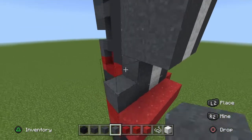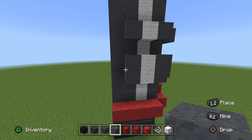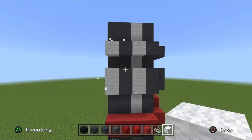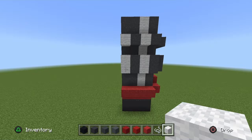Get your gray powder and go all the way up on this next row. Then get your white wool and pop it out in these two spots. We'll eventually put white banners in these spots but I'll save that for last so we can just get the legs done first.